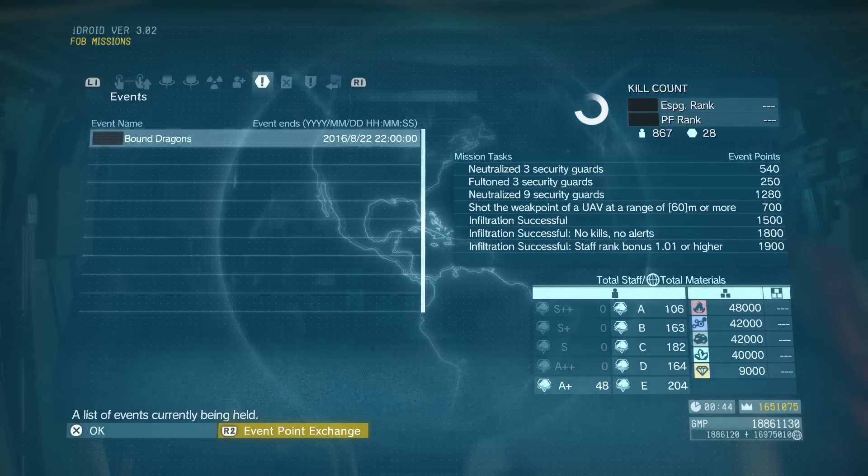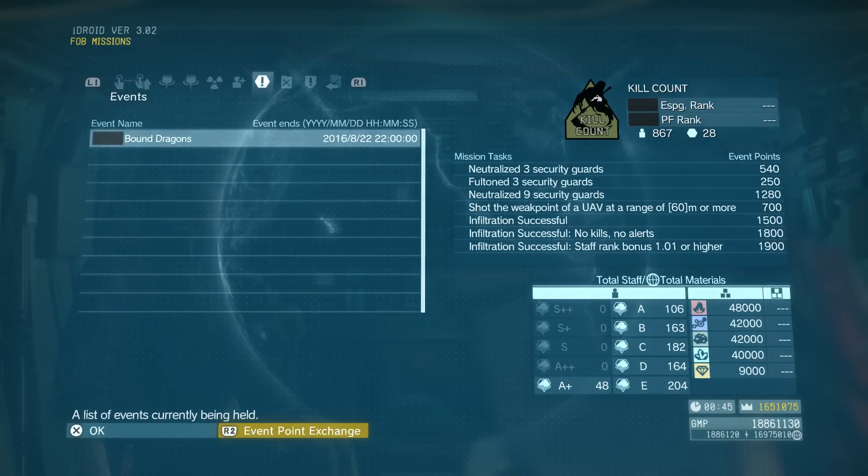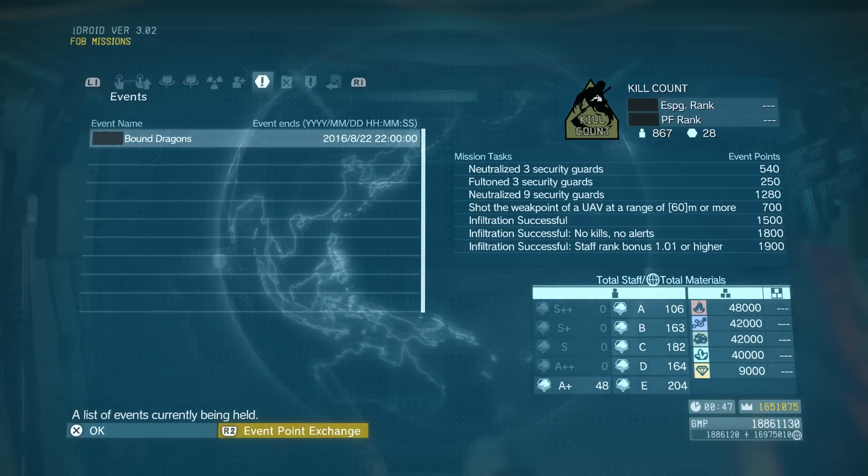The tasks that we have today are: neutralize 3 guards, Fulton 3 guards, neutralize 9 guards, shoot a UAV from 60 meters or more in the weak spot, and do this with a staff rank bonus of 1.01 or higher.